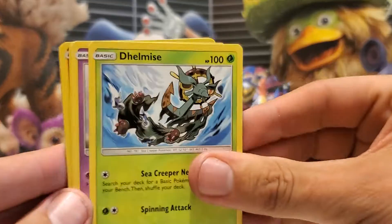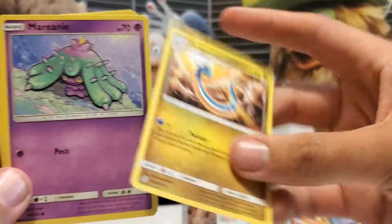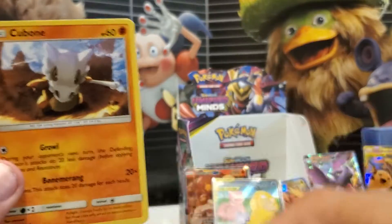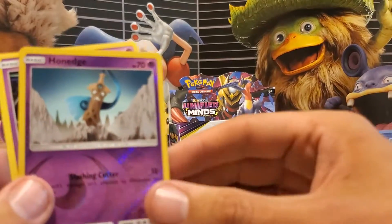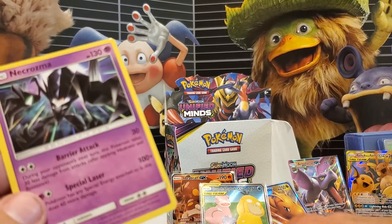Electric Energy, Delmise, Moonduck, Dragonair, Marini, Lipwick, Cubone Bone, Yungoos, Granolagol, Earth's Holo Honedge, and Krasma Non-Holo as the Rare.